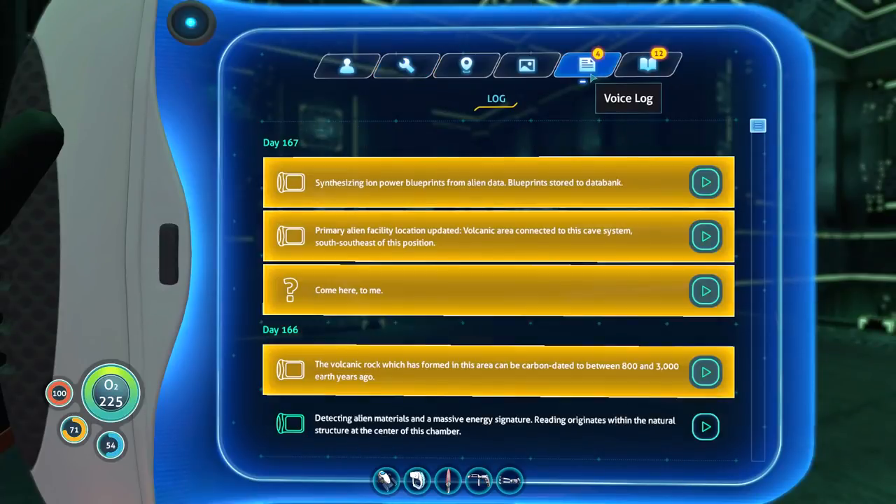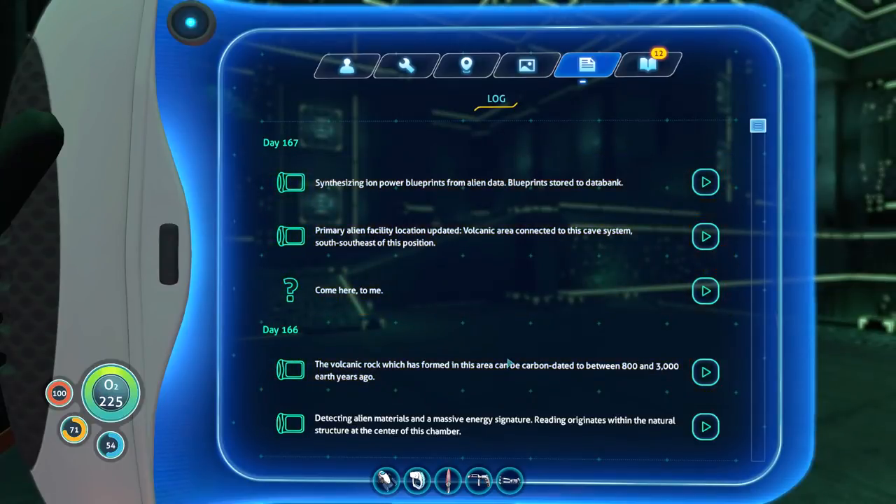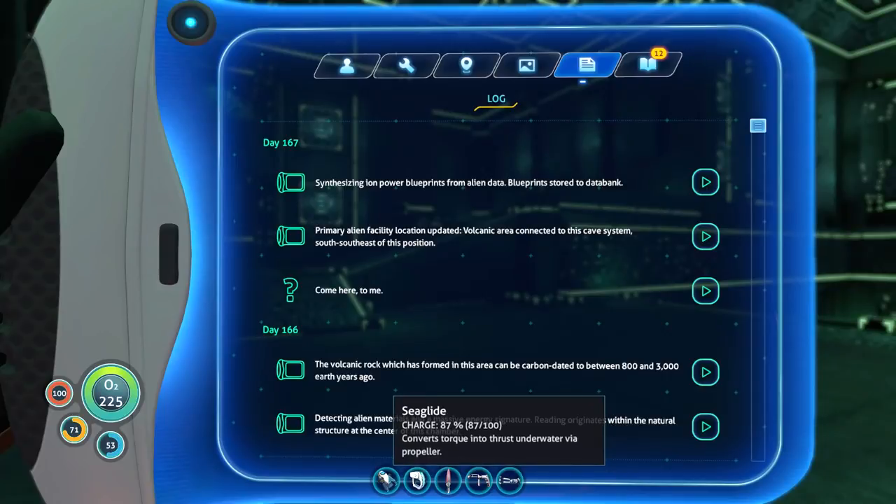That'd be good for my ship, although it invalidates my entire current collection of power cells if I wanted to switch over. I'm doing fine right now, it might not be the biggest deal. Getting ion batteries for my sea glide and stuff would be nice.